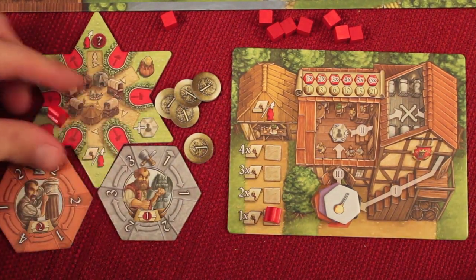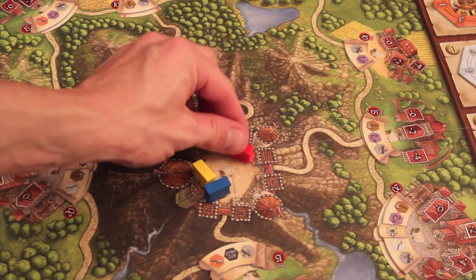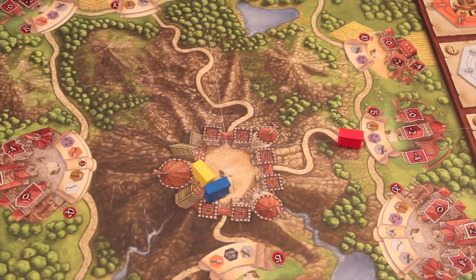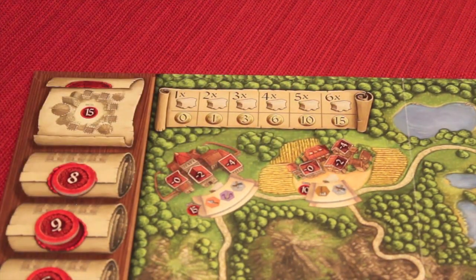You can also take the carriage action. Everyone starts in the middle of the board with carriage tokens, and you can move around to locations where you'll be building. Moving one spot is free, but you can move as many spots as you can afford — the cost chart shows how much it costs depending on how many spaces you travel.